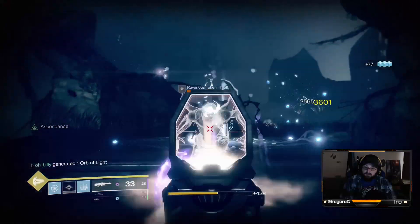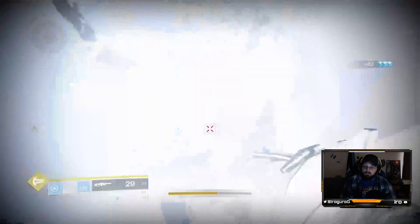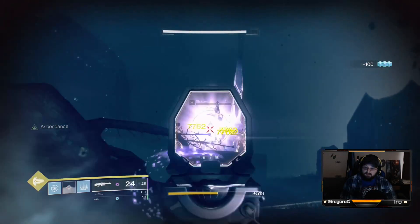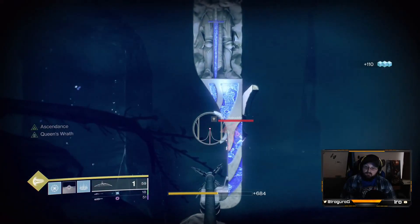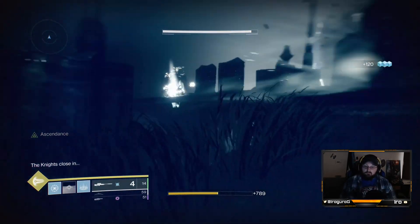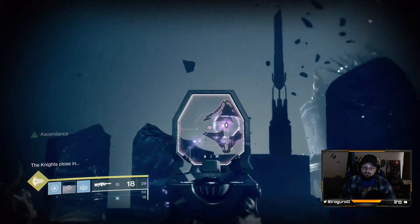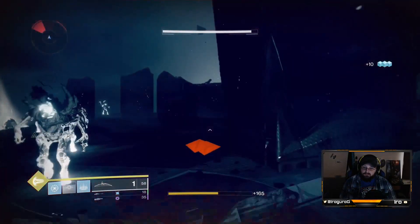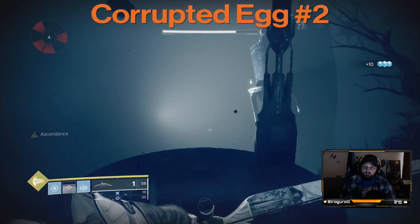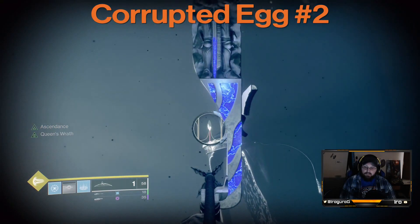Now, to get the second Corrupted Egg, you do need to take out these Shriekers — whatever you want to call them. Normally I can just run past them, no big deal, just to finish the challenge and get my loot. But the first time you go after the Corrupted Egg, you do need to take them straight up, because if you don't, they will kill you. Now both of those are done. You can jump on that big circular platform up there, and you can see it at the end of the challenge. And it is yours.